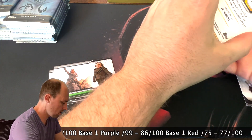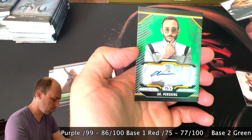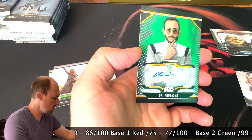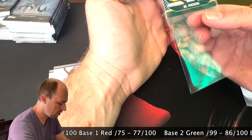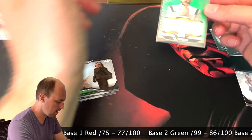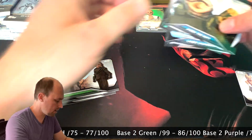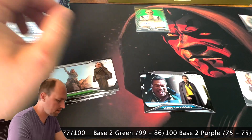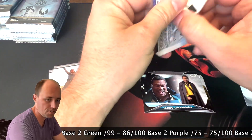Oh wow, we already got a hit, and it's out of $75. It's a green Dr. Pershing. Well, I was hoping for a better auto there. I don't know how many Dr. Pershings there are, but looks like diving right into the middle seems to be the hit spot. Dr. Pershing green, out of $75.